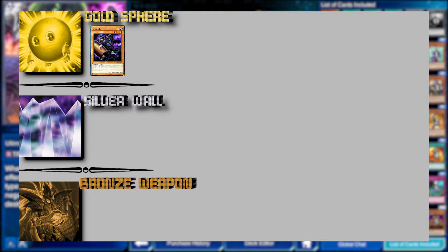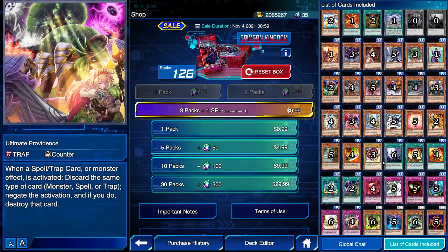Next up in the Gold Sphere category is Ultimate Providence. This card is not restricted to a niche like Gozuki — it's just an absolute staple. It is a counter trap card, which means it's spell speed 3 and cannot be responded to. Essentially, whenever an effect activates, you discard a card from your hand that is the same type as the effect being activated — a monster effect, you discard a monster; a spell effect, you discard a spell — and the activation of that card is negated and destroyed. Since this card can't be responded to, it's very good.